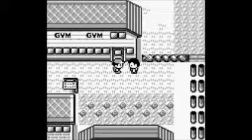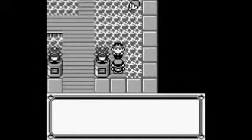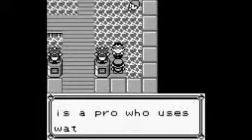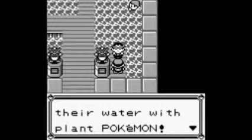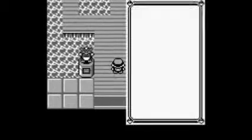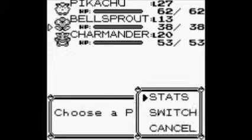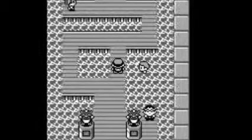This gym specialises in water types. The guy here tells you that she uses water Pokemon and you can defeat her with grass and electric Pokemon — which is what we're going to do, since water will screw over the Charmander.